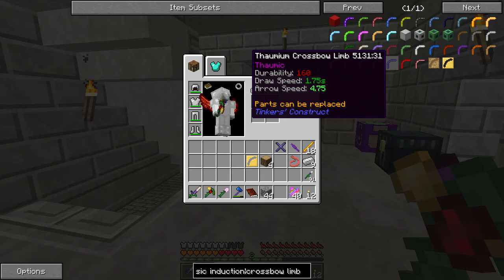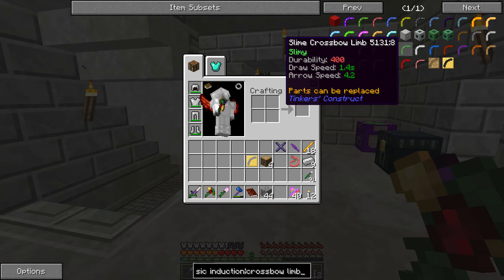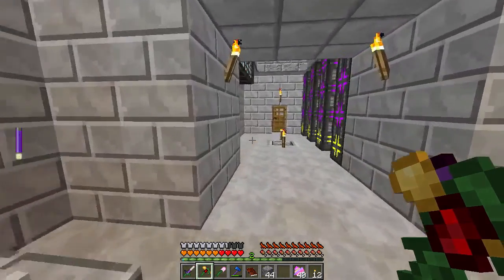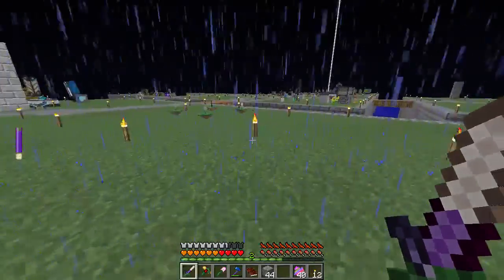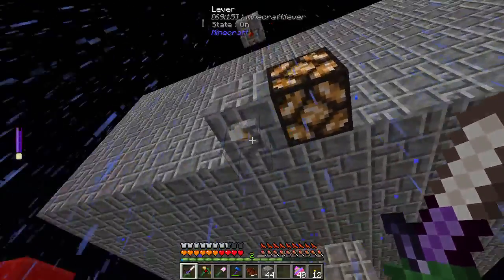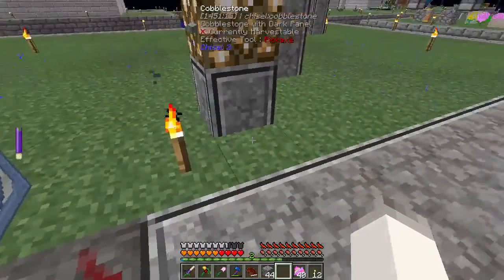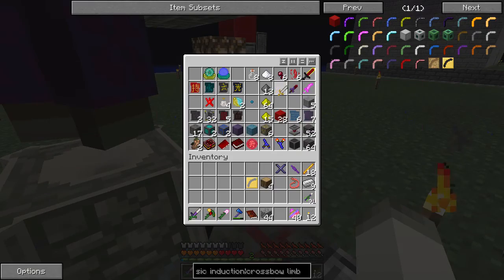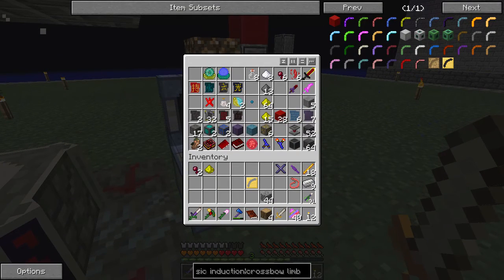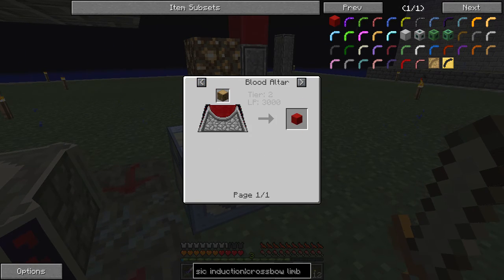It has such a high Arrow Speed and decent Draw Speed. I think Slime might actually be better, but we can replace the parts if I don't like it. In order to get the Blood Infused Wood, we're going to need to get some blood. We turn that off, we'll start getting Witches here in a moment. We just need our Blade. What was it — it uses the Blood Altar, so Blood Infused Wood is 3,000 blood.